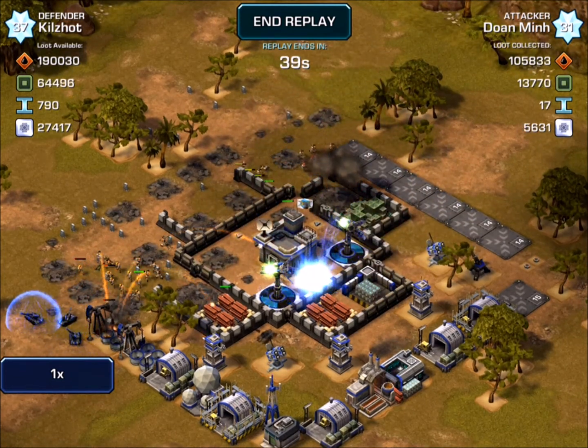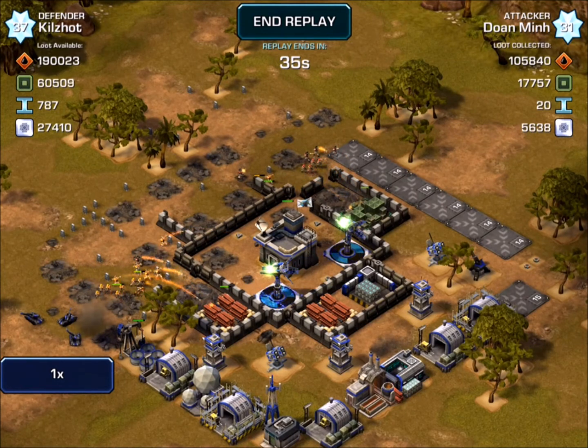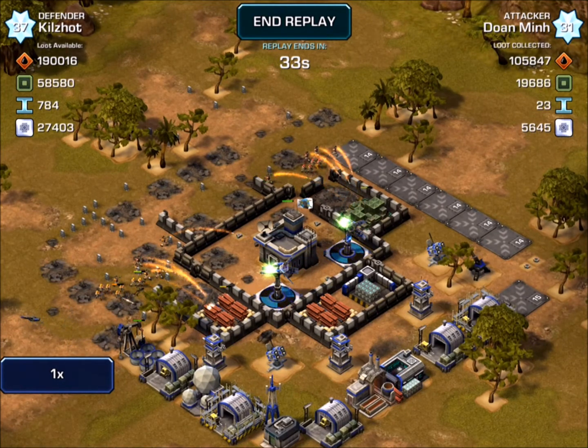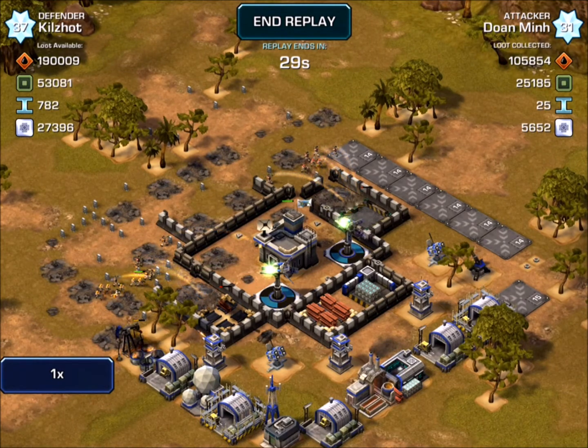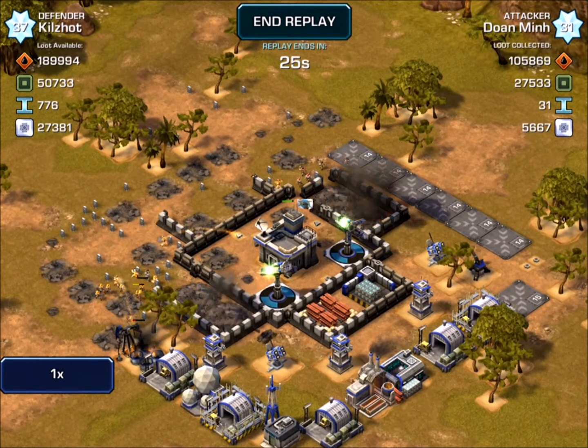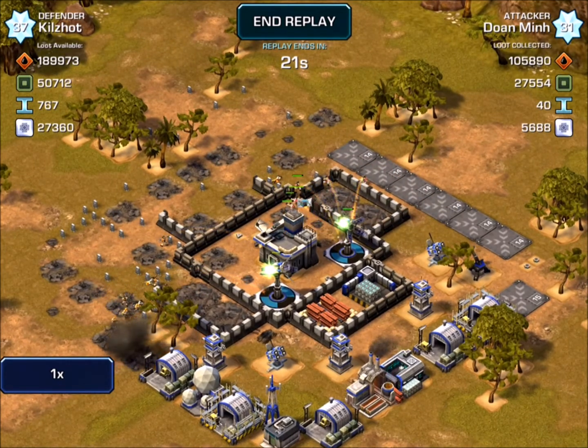Down at the bottom, a couple more of my stealth tanks came around and just neutralized them in place, taking out a few of his rangers. Up near the top he's got his rangers going in for my supplies. At this point he's thinking he'll get as many resources as he possibly can for an easy 50%. However, my lasers are just picking him off left and right, and he doesn't have a lot to counter them.